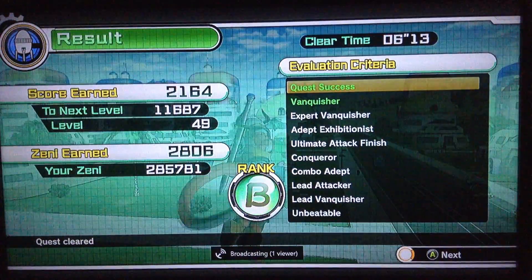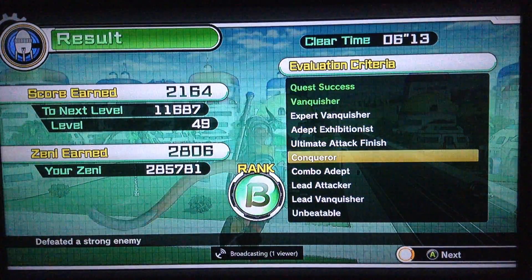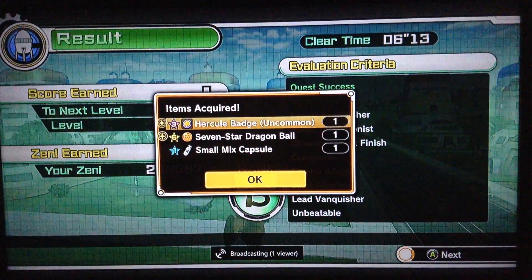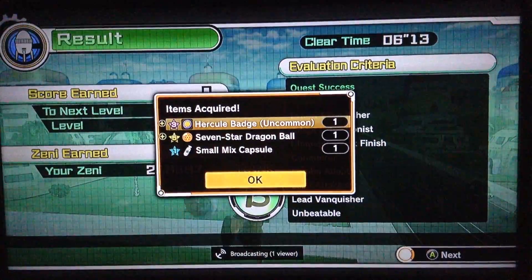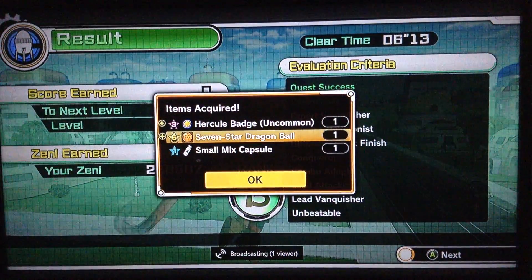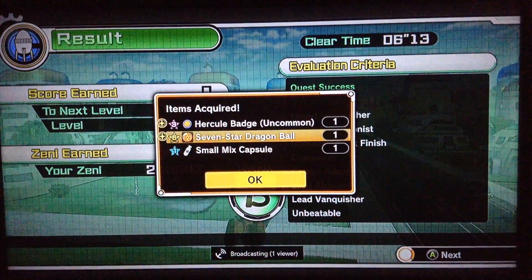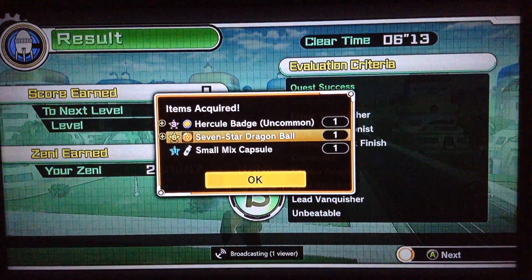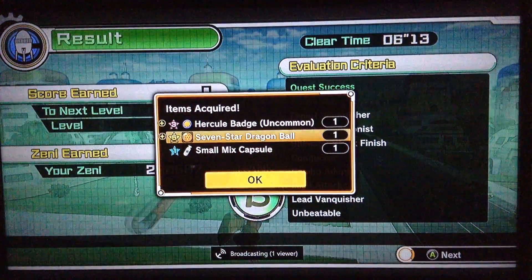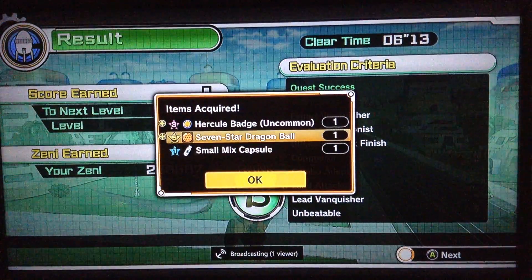Yeah, I got another Dragon Ball. I think I'm up to four now. Seven star Dragon Ball. Alright, there we go. That's it — you just do that, get Dragon Balls. Pretty easy. Long video, that took me forever, a lot longer than I anticipated. But you get the gist. Thanks for watching — if you liked the video, be sure to subscribe and throw a like down there. Later.